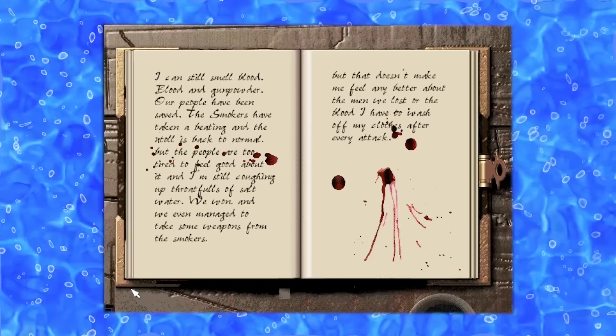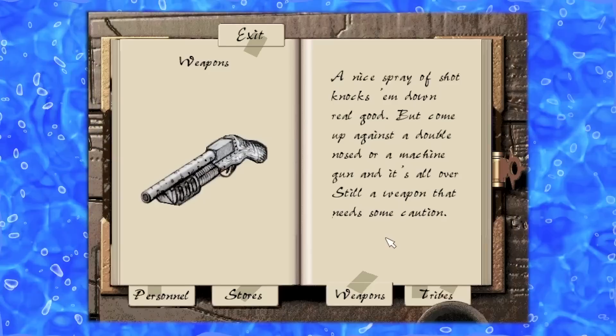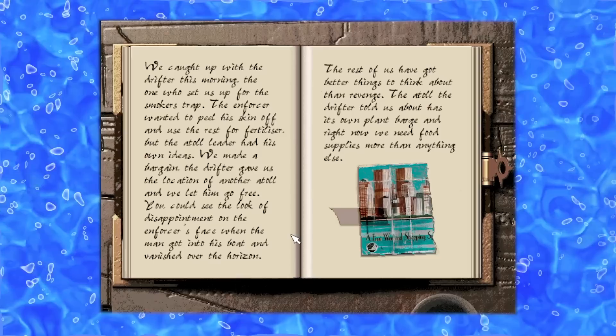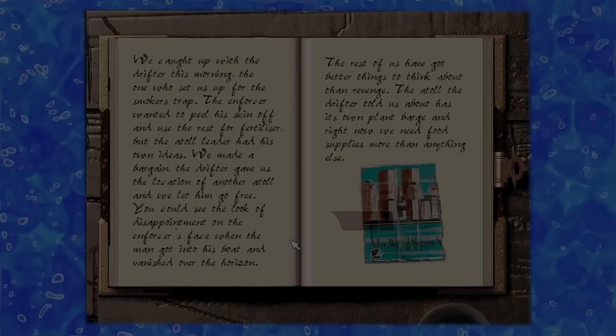This is followed by a bloody journal entry saying the mission was a success but not without its sacrifices, then another visit to the Tallyman, who praises us for acquiring new weapons from the Smoker Atoll but notes our people are quickly running out of food. And actually, the gun the Tallyman is handling in this scene is Nord's gun from the film, which ironically was recently up for auction on eBay. We get a new weapons page for the single barrel shotgun, and a journal entry stating we've caught up with the Drifter from the beginning — who we suspect led the Smokers to our new Atoll. But rather than use the Drifter for fertilizer, we interrogate him and get the location of another Atoll with a plant barge, perfect for feeding our hungry troops.